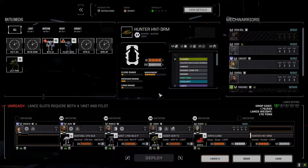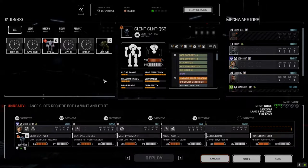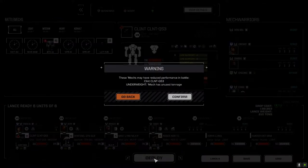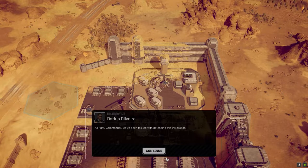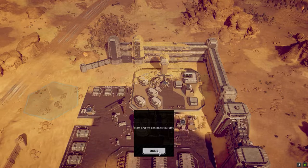Loading up the Royals with a couple of swap-outs. We're bringing the Clint in today to try that mech out — it's got medium pulse lasers, micro lasers, pretty good armor, and it's fast. We're also bringing Derby in for the Hunter. We're missing half a ton on the Clint but no big deal. It's only one skull difficulty — we've defended this base before.